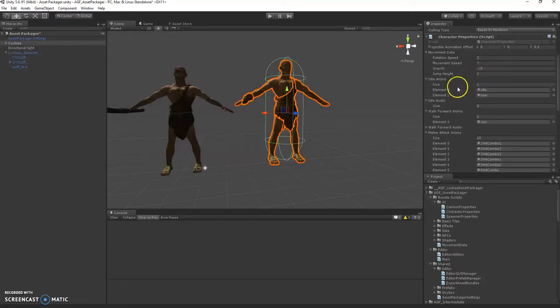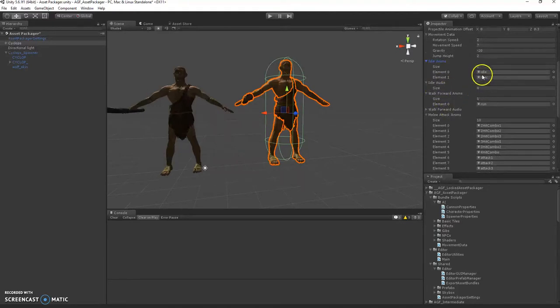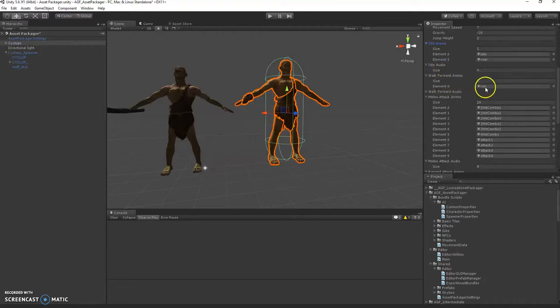Idle — you don't need to worry about the jump height; that's mostly just for player characters. If he doesn't see you, he'll go through the idle state — he'll either just idle or roar. Just put your animation clips here. I don't have any audio on him, but when he idles he'll do these audios. Walking forward, I have him running, and you could put footsteps here — just make it however long you want. It'll choose a random one from these arrays.